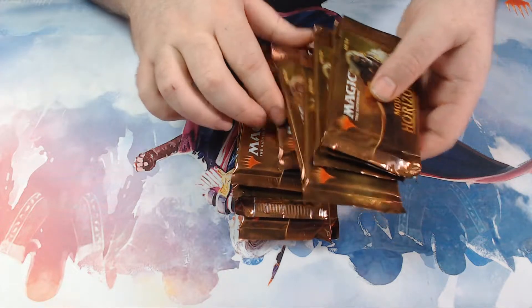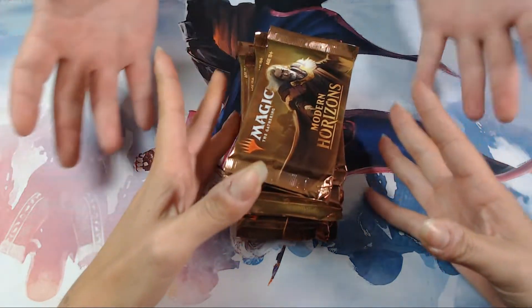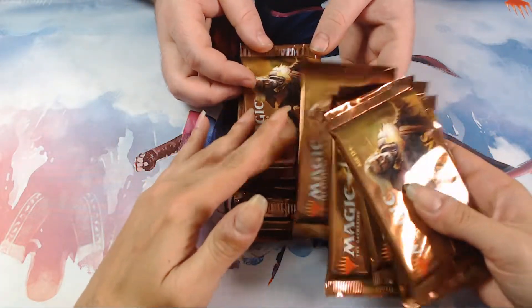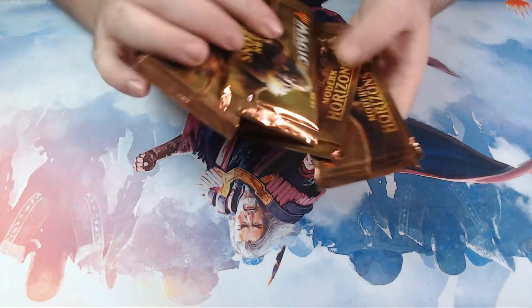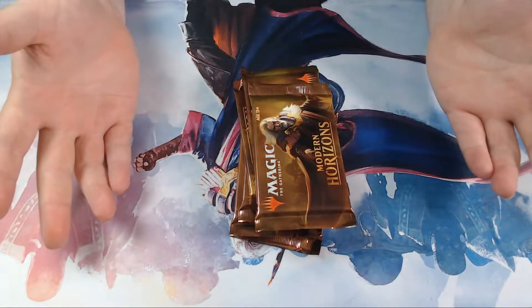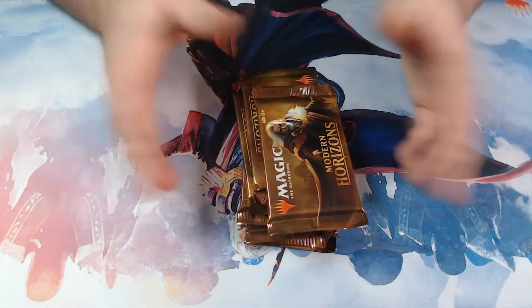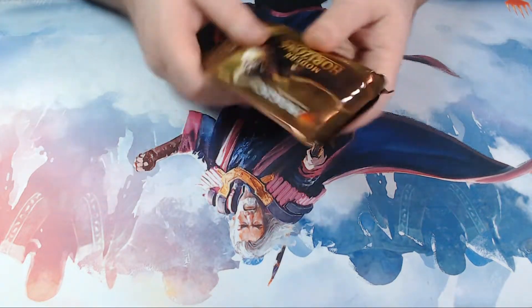I think, in my opinion, this is a really good way to go through these boxes. So Ashley gets six packs and I get six packs — we're gonna make a sealed Modern Horizons deck. If you like this format for box openings and want to see more of these with more Modern Horizons, or even Core Set 2020 and Kaldheim when it comes out, let us know in the chat.